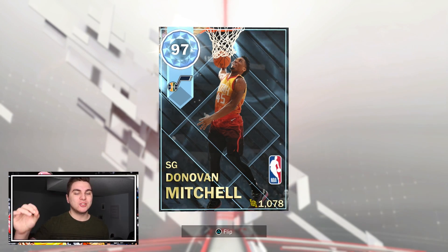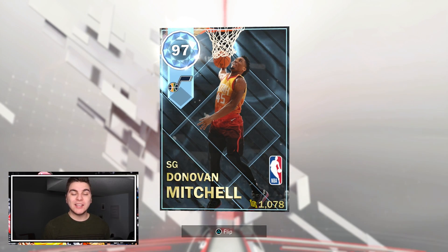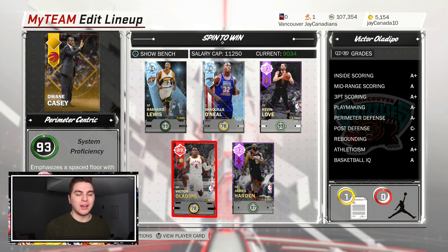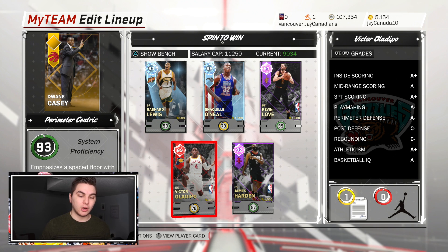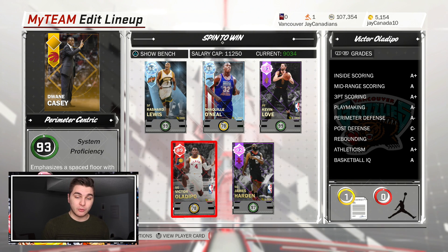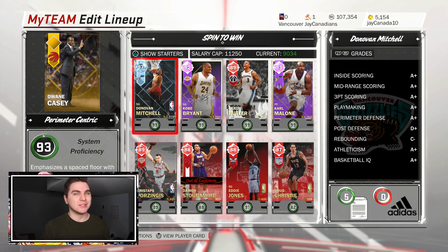Diamond Donovan Mitchell has joined the squad, replacing the 92 overall Amethyst version. Now if you remember last video we got an L wheel spin, which means we have to start our backup point guard over our starting point guard, which is why Victor is in the starting lineup and Donovan on the bench. But we also got a spin challenge which gave us 'upgrade any starter,' so I'm upgrading my starting point guard from Amethyst Donovan Mitchell to this diamond beast.